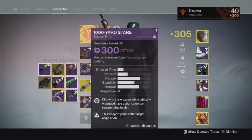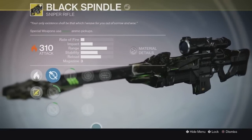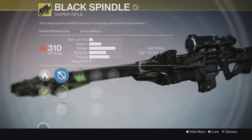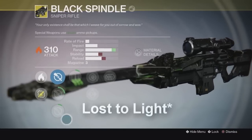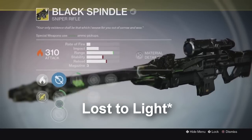Tesh here, and I'm here to show you guys a hidden exotic sniper rifle that we discovered tonight in the Daily Heroic. It's Lost to Souls I believe — I'll correct it if it's wrong — but here it is. It's basically Black Hammer 2.0, and it's amazing.